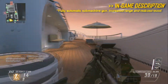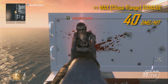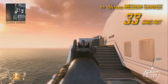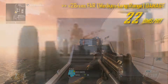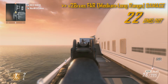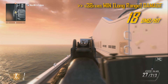The in-game description of the MSMC is a fully automatic submachine gun with increased range and reduced recoil. The MSMC's maximum close range damage is 40 damage per hit. At 14 yards, it'll step down to its medium range of 33 damage per hit. At 28 yards, it'll go down to its far or long range of 22 damage per hit. And at 38 yards, it'll drop off to its absolute minimum damage of 18 per hit.